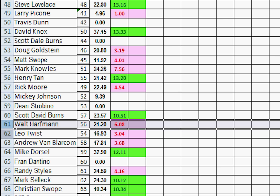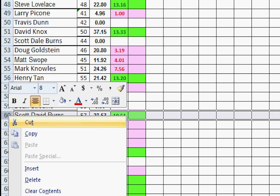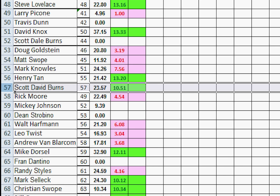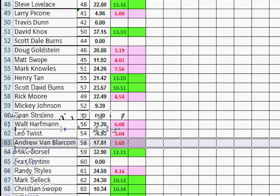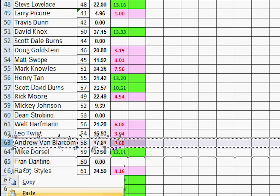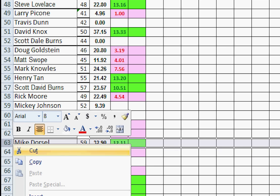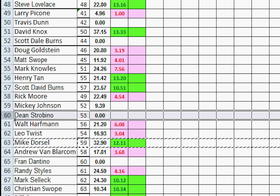Number 58, Andrew Van Blarkle lost — moves down one, runs into Fran who has zero points, and slots in right above Fran. Number 59, Mike Dorson won — moves up one, two, three, right above Dean Strabino.